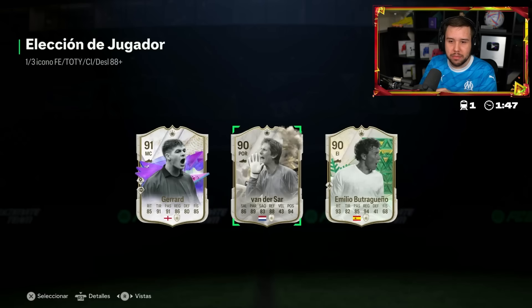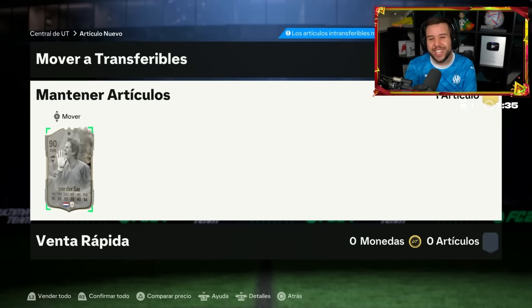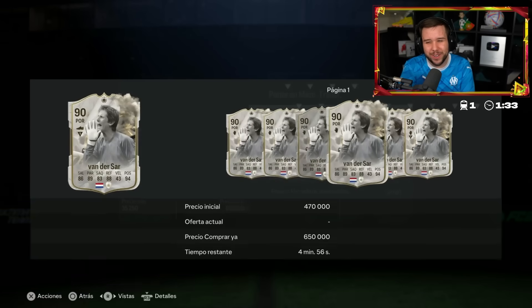This player pick two weeks ago would have been beautiful. Van der Sar is great and he is the most expensive card there, but he takes him over Gerrard - I'm not sure I would do that.